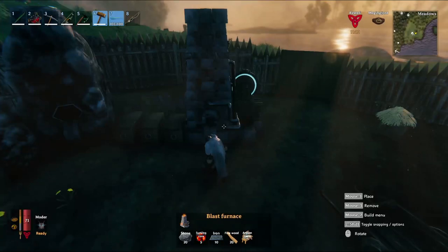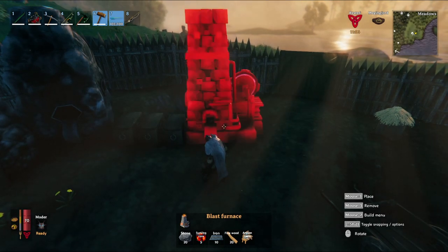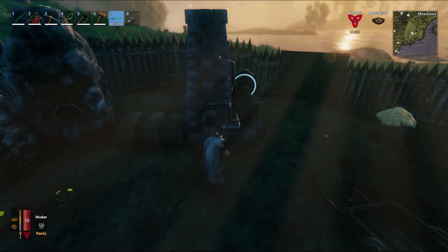Your blast furnace is where you can smelt all the black metal scraps you've collected. Don't tear down your smelter because at the time of making this video, the blast furnace can only smelt black metal scraps. Hopefully in a future update it will be able to smelt the lower tier ores as well.